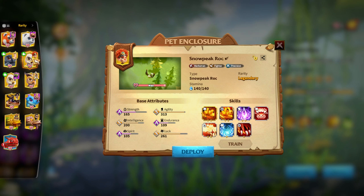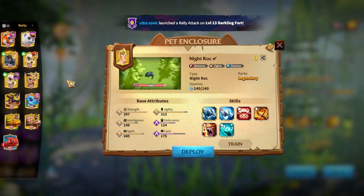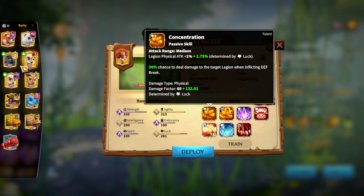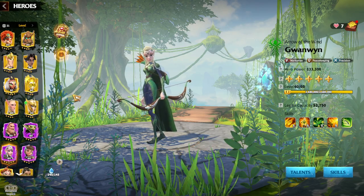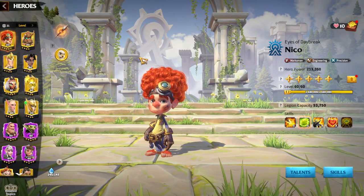Regarding war pits, you can already start slowly building Snow Peak Rock or Night Rock — these are the two archer war pits. At least get Concentration at zero stars and the Ravage, so you will have some kind of war pit for archers. The next step should be getting Niko from normal keys — a free-to-play friendly legendary hero.